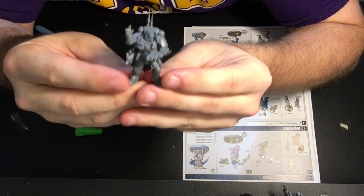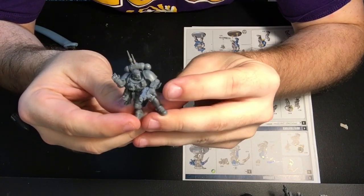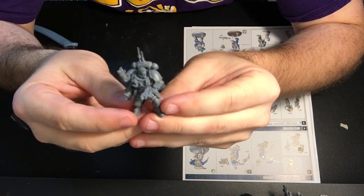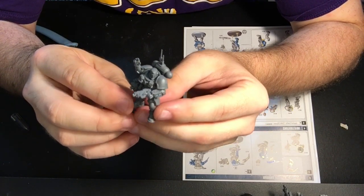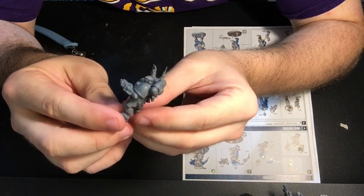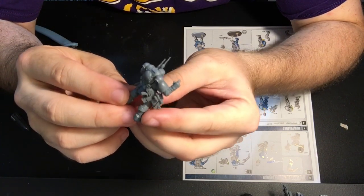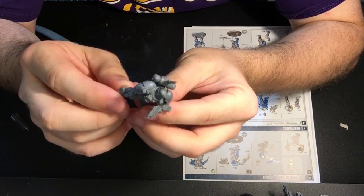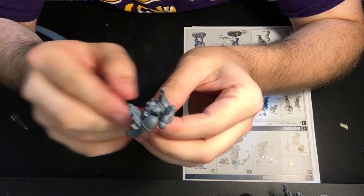There is one Infiltrator Squad sergeant — look at that guy. Pretty badass looking. He's got the computer on his wrist so he can communicate with his squad, using hand gestures to relay commands — that stealthy aspect. He's got his pouches, his holster, that power plant, the slung bolter with special optics. All in all a fairly cool-looking little model.